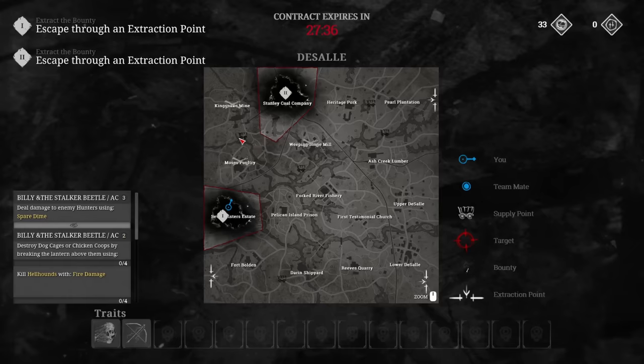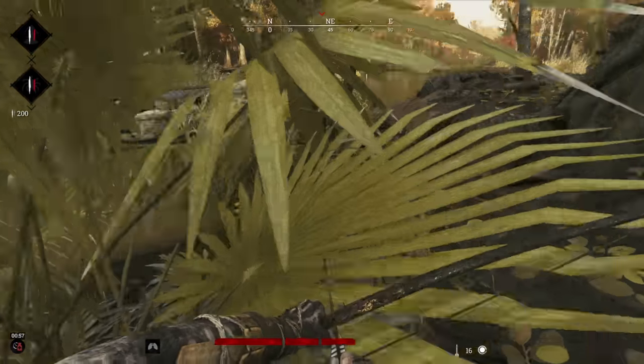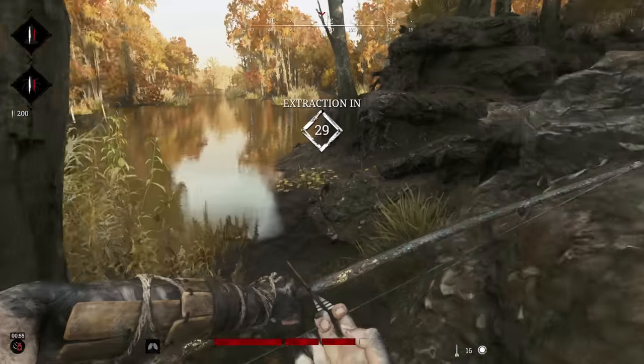Maybe the best option is to let the other two teams fight it out while you hit up a supply station for extra healing, ammo, and consumables, and then push in after you've recovered. Finding the right balance is key.